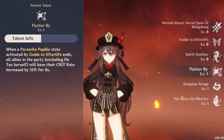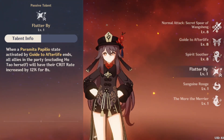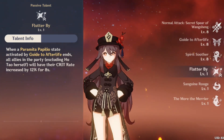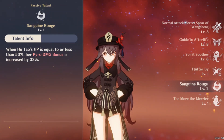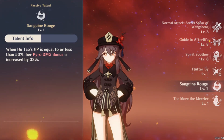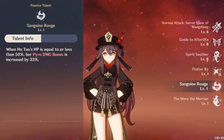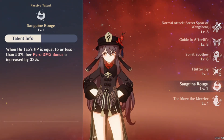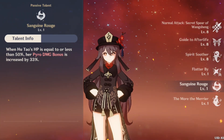Ascension 1 passive: the entire party except Hu Tao will gain a 12% crit rate when Hu Tao's Paramita Papilio state ends. Ascension 4 passive: when Hu Tao's HP is less than or equal to 50%, she will gain a 33% pyro damage bonus. So keeping her below 50% HP is a good idea if you want to use that pyro damage bonus.